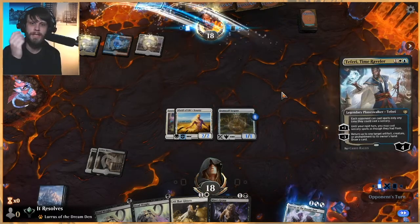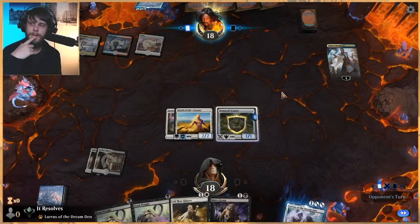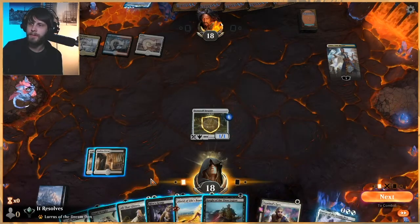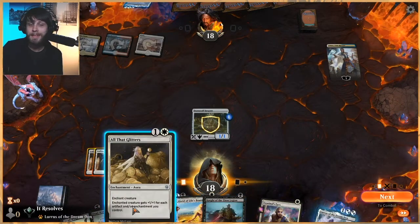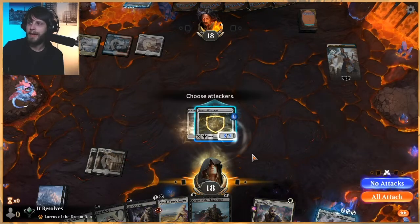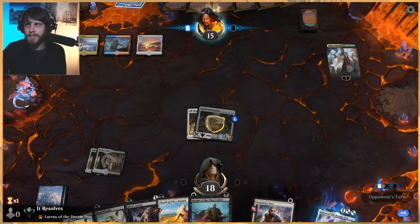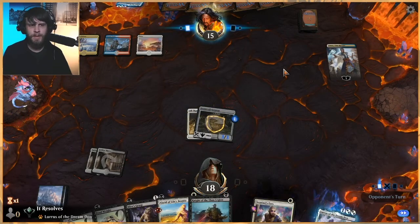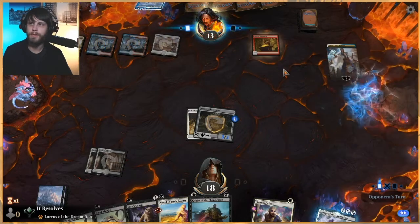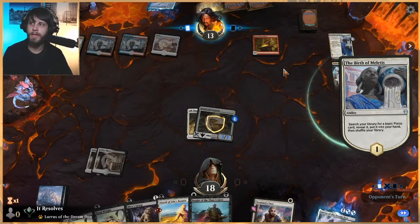We do have our basic land cycle that we kind of spoiled on Instagram and social media very recently, and we're excited about that. That's a pretty big step for us — we actually made all those and they were really exciting to make. I'm just going to attack here. Teferi is nice but it's not amazing. Those basic lands will be for sale, so if you're interested in picking those up you can. Proofs are on the way so we're very excited to see what they end up looking like.